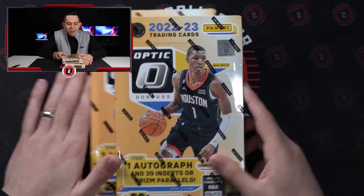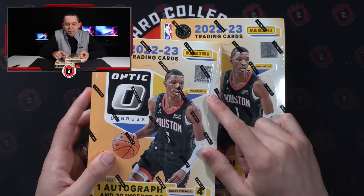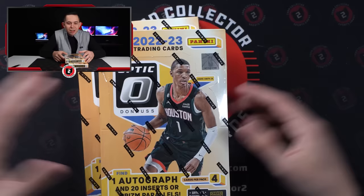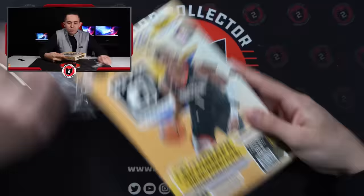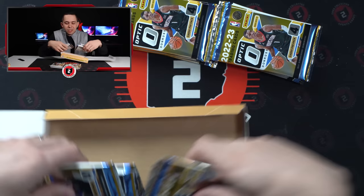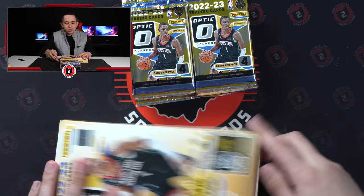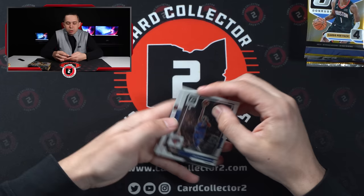With the All-NBA rookie team being announced, that's probably who we're going to be looking for - really one of those top five guys: Vanchero, Keegan Murray, Benedict Mathurin, Walker Kessler, or Jalen Williams. We got two boxes and we love to check the numbers - ended up with a lucky number 36 and box number two. Each box has 20 packs per box, four cards per pack - pretty standard across most Optic products.